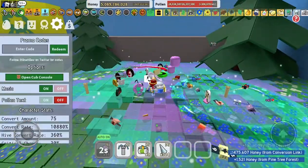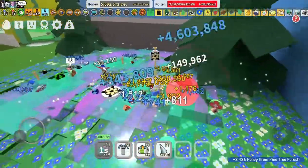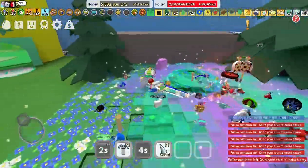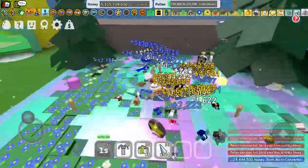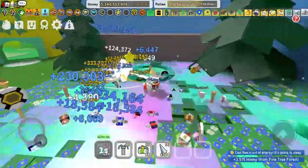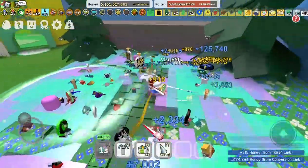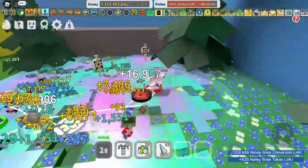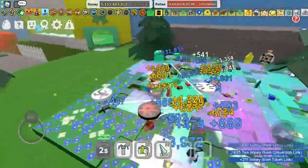Oh, I turned my pollen text off — I should turn that on. I want to see the big numbers, just like that four million crit — that's a big number. So we are making a lot of pollen. That's six and a half million crit, five million crit — that's what you call some serious honey. It definitely is. One and a half million a second — is that how much we were going at before? That's a lot.